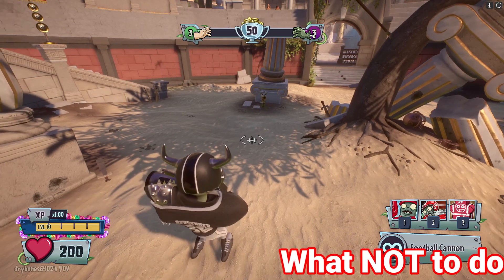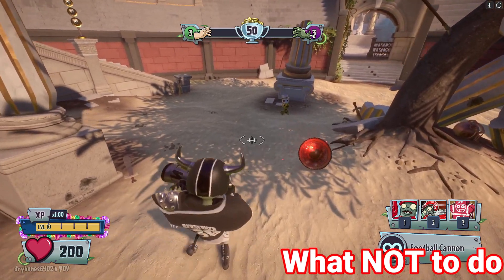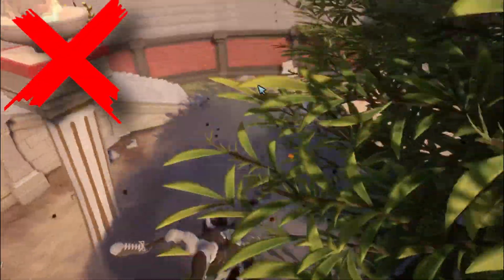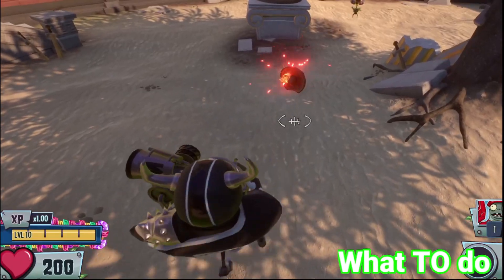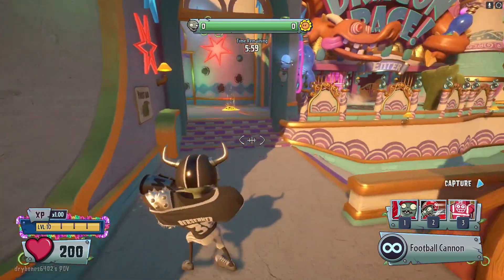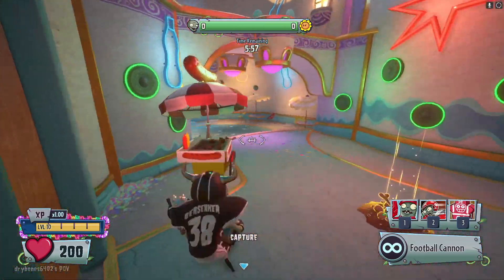While blocking beam bombs, make sure the dummy is placed right in front of the beam bomb, otherwise you can see it miss.